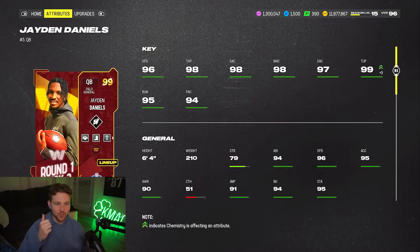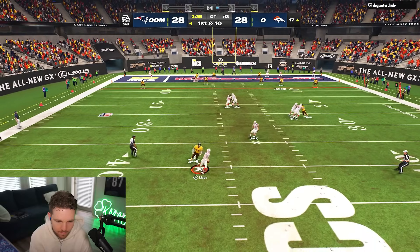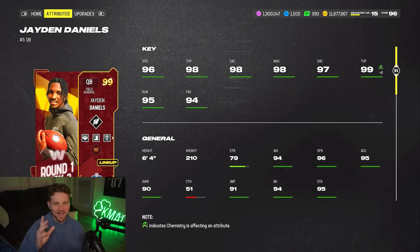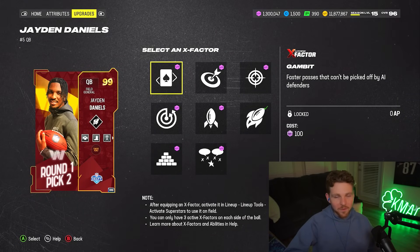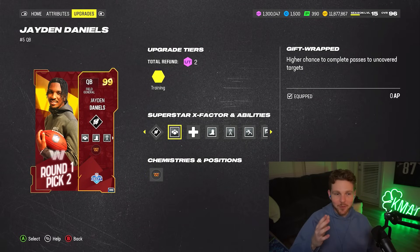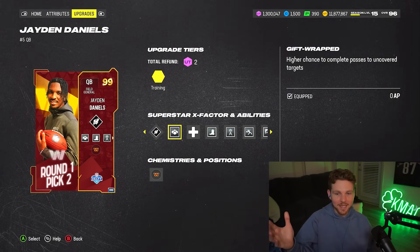In the last video we used Drake May, who also has 96 speed. I know Drake May is definitely mobile in real life, but I feel like 96 is definitely a little disrespectful towards Jaden. He has 98 throw power and all his accuracies are pretty decent. It's late April and I feel like that really separates quarterbacks this late in the game.